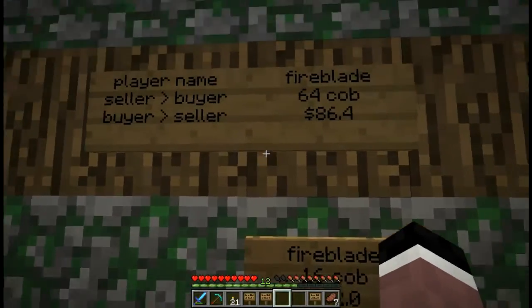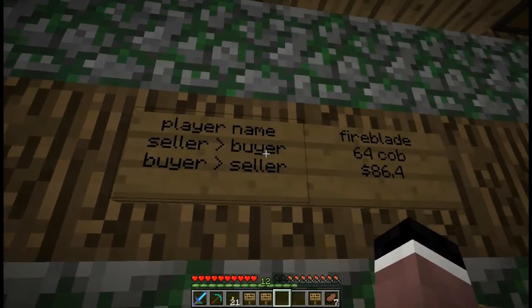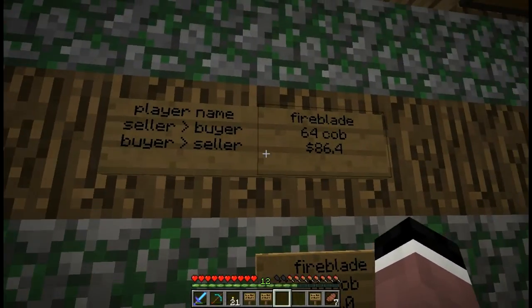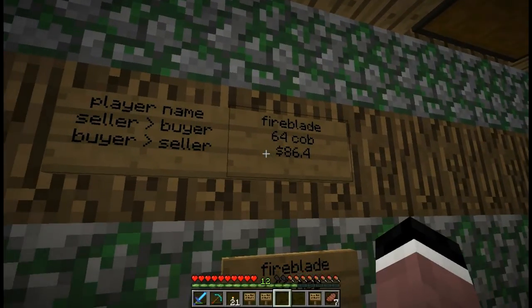The format for it is player name, then the seller to buyer, then buyer to seller. The seller, in this case, gives the buyer 64 cobblestone in return for $86.